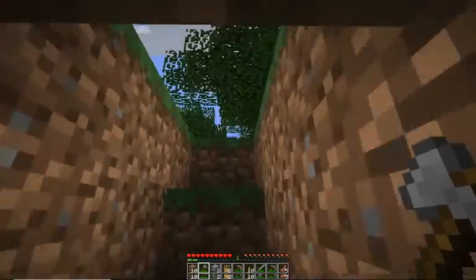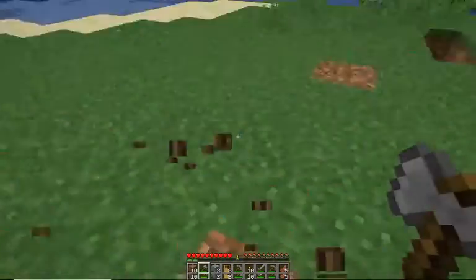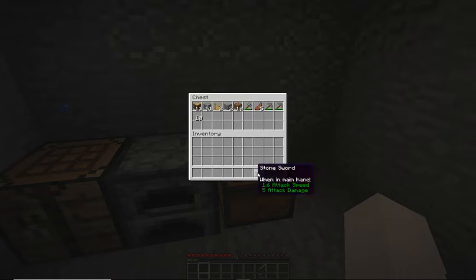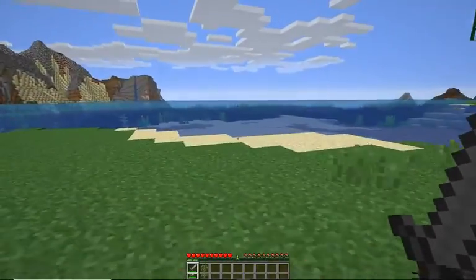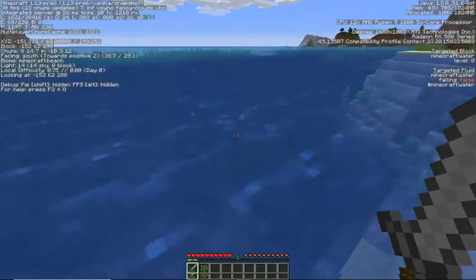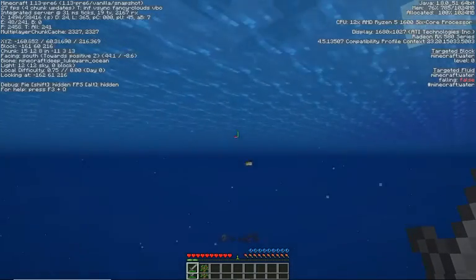Let's chop some more trees down. That's a pretty nice mountain formation. Just going to explore the ocean a bit. Hopefully we don't have to deal with trident-throwing drowned because they suck. You can hold control to sprint in the water. We're currently at a beach - okay, I guess it's a river. We're in a lukewarm ocean with lots of pufferfish if we get close.